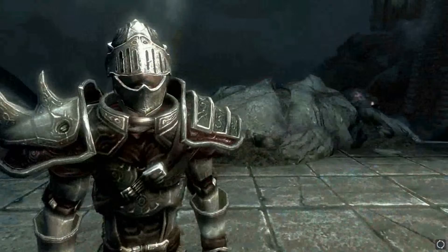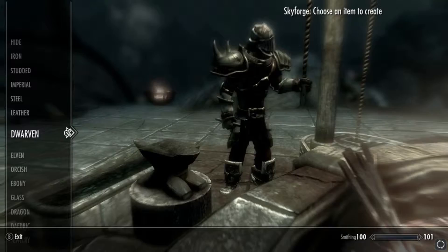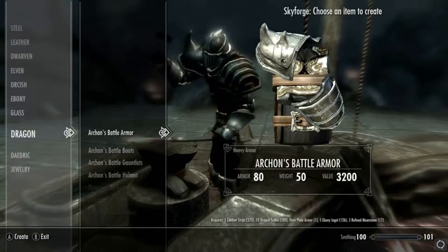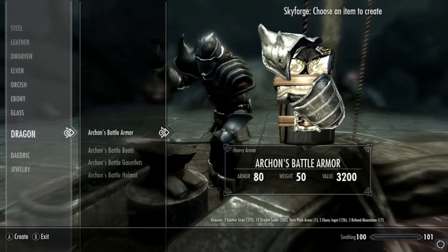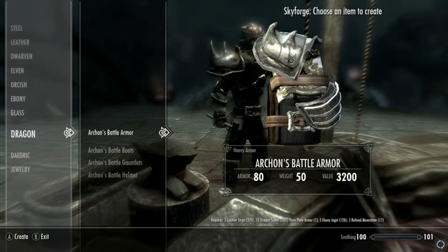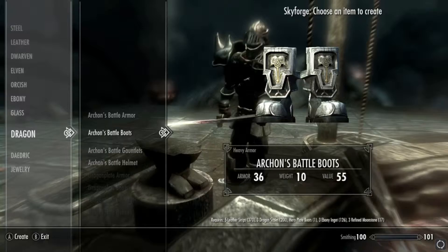With this particular armor you can actually upgrade it — this is obviously the standard stuff you can make, and it doesn't cost a lot to make. Then after that, I think we go down into... let's have a look — it's not glass, I think it's going to be dragon. It is dragon. So as you can tell you can upgrade further as well. This is the next tier — all heavy armor included, hence why it's Hero's Armor. It is quite a bit to craft: five leather straps, ten dragon scales, the Hero's Plate Armor which is what we made originally, five refined moonstone — we've got 17 of that but you might need to get some more.